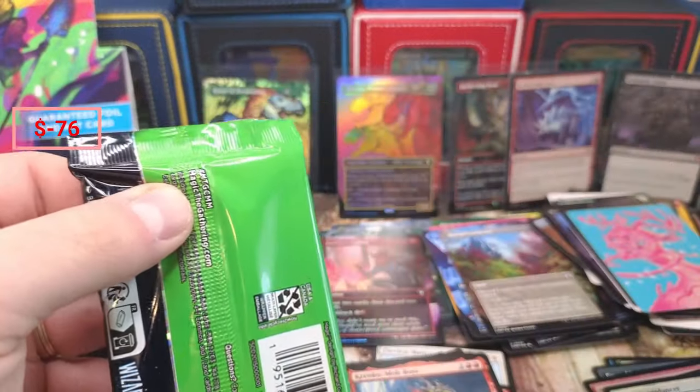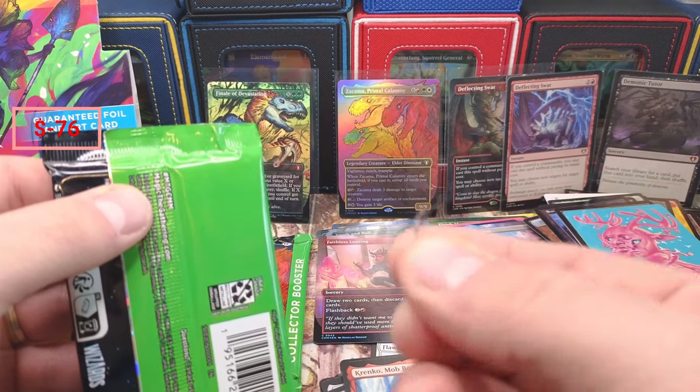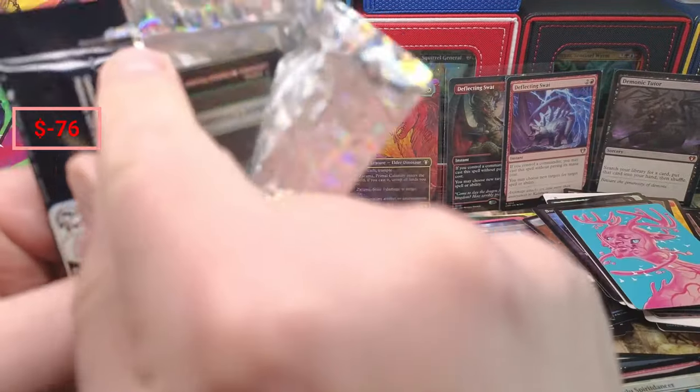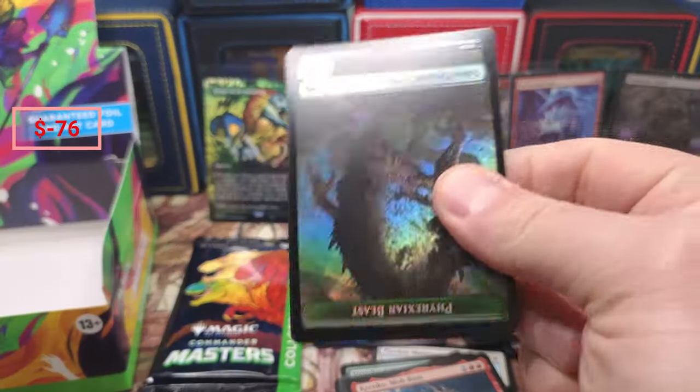Oh, we had an extra piece of something here — an extra piece of collector pack, so I don't know what's going on with that. Looks like it came from here — maybe it was a reseal. That's why I don't have any lotuses yet.